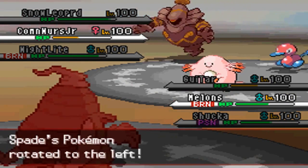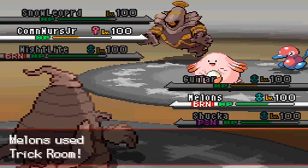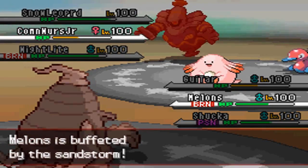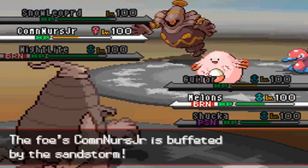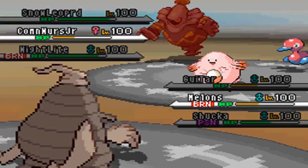He sends out his Chansey, and I'm just gonna rotate into my Dusclops and set up Trick Room again. I'm getting back my momentum, but that Porygon2 is still a big problem to my team.